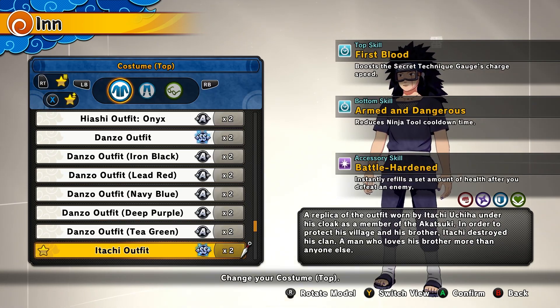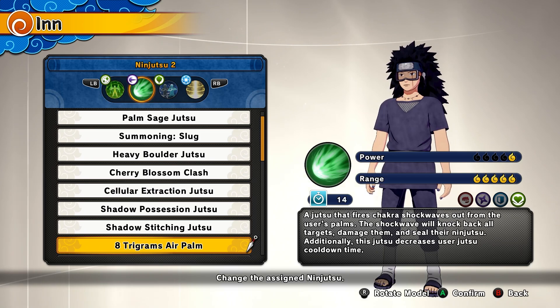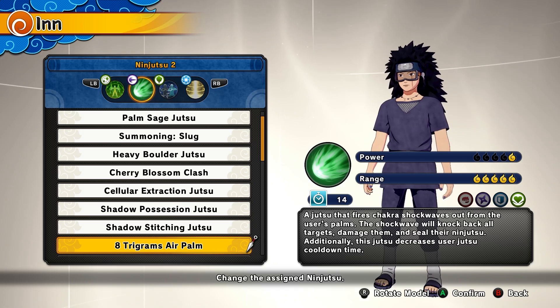Outfit stats for the healer: First Blood, On the Dangerous Side, and Battle Hardened. The first jutsu is Cellular Extraction from the Sakura VR master — this heals you and any ally around you and cures status effects, making it the best healing jutsu in the game, and you get it for free. The second jutsu is Eight Trigrams Air Palm from the Hinata VR master — you thrust out an air palm that seals the enemy's jutsus and does damage.